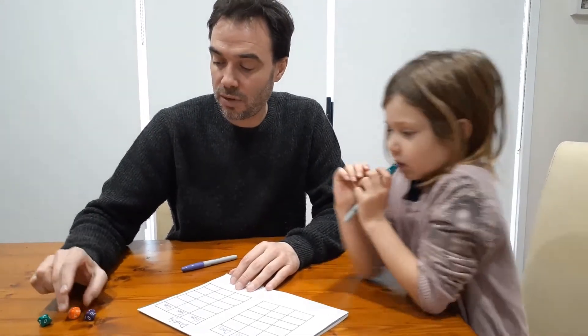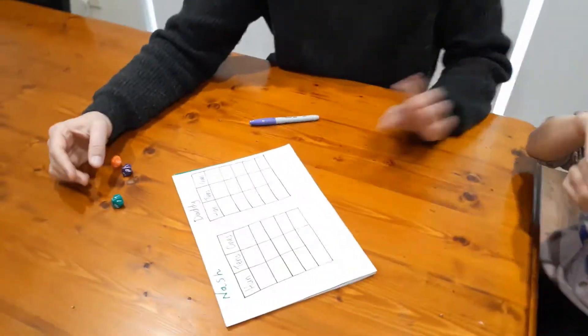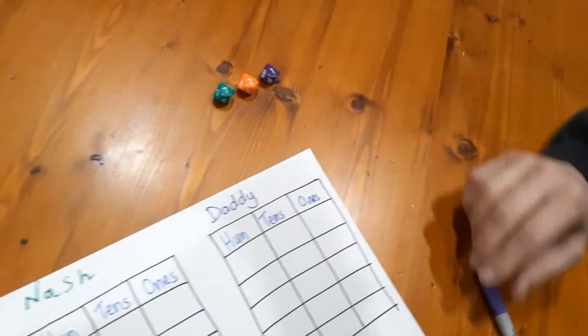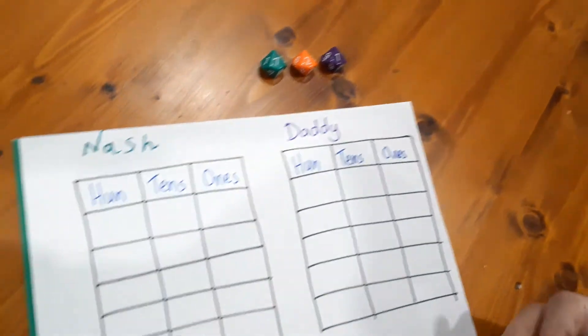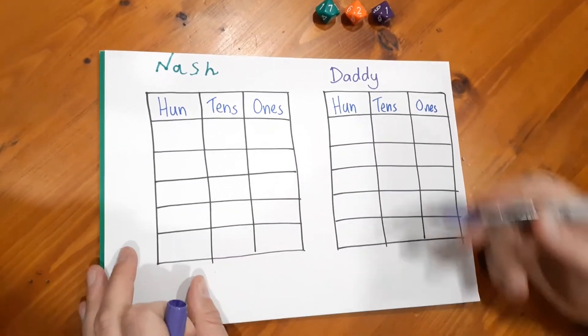Today Nash and I have decided we're going with dice. I'll explain the rules quickly. I roll and I get a number — I've got a one, a two, and a seven. The aim is to make the largest number you can, so I'm going to make seven hundred and twenty-one.